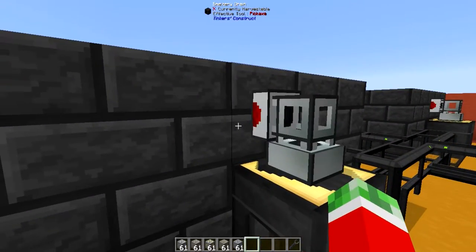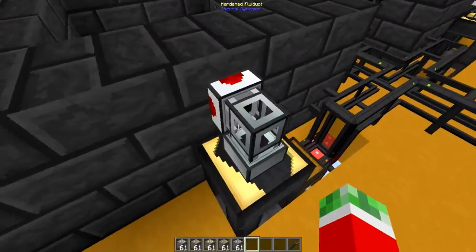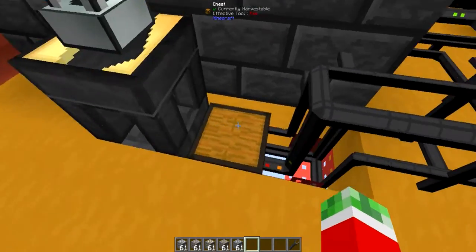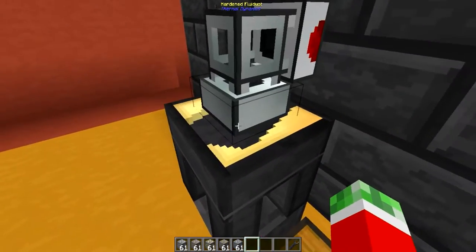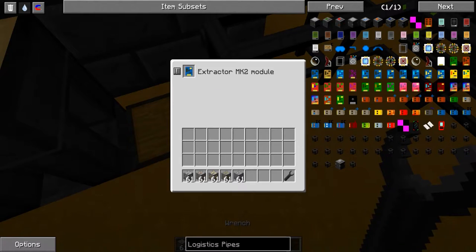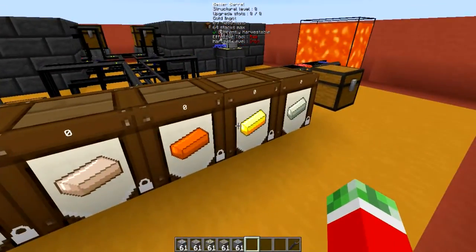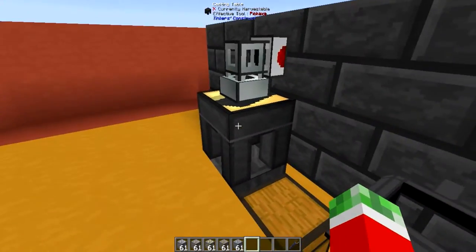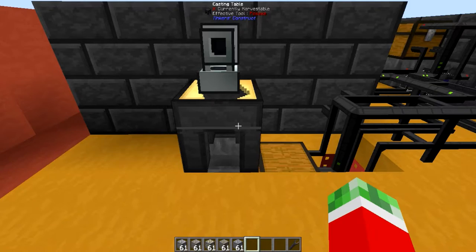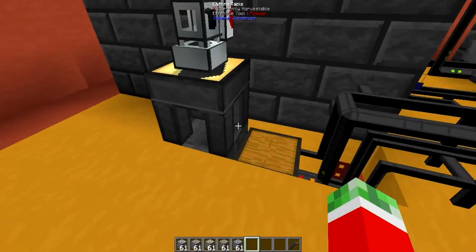On the front of these smelteries I got a smeltery drain, a Thermal Dynamics hardened fluid duct that takes the molten metal from the smeltery and pours it into a casting table with an ingot mold in it. Underneath that I got a hopper hooked up to a chest to automatically take the ingots that are poured out and put them into the chest. Then I have a Logistics Chassis pipe Mk1 connected to that chest with an Extractor Mk2 module to send ingots to their corresponding barrels. I used a chest and hopper rather than a direct connection to the casting table because for some reason direct extraction does not work — either I'm doing something wrong or it simply isn't possible without a hopper.